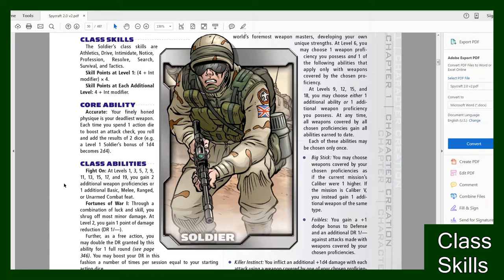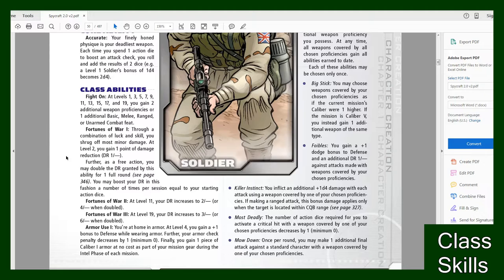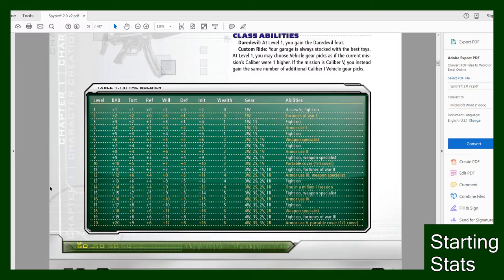Right after that you'll find your Class Abilities. In most cases these abilities will come as you level up, so make sure to always come back here and check. For instance, I only get one Class Ability at level one — the rest come as I level up. Make sure to check back on your Class Abilities frequently as you level up because you do gain more. For instance, I only get Fight On to start, so just make sure to write that down and keep note of it.